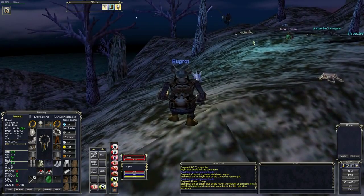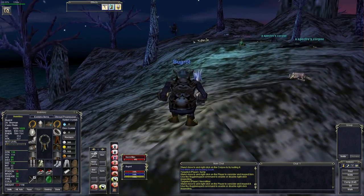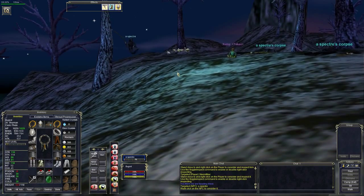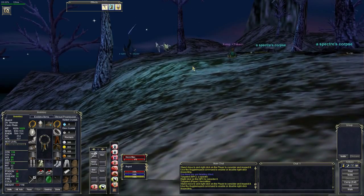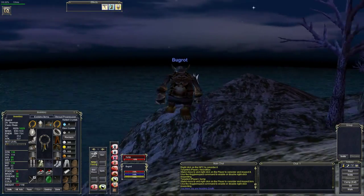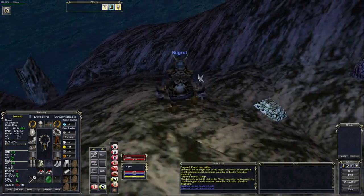Oh, hang on - Zump and Necrophiliac, a couple of guys here clearing out some spectres. I didn't even know there were spectres on this island. Necrophiliac appears to be the necromancer, and Zump is a halfling - I'm going to say he's probably a druid. I don't see any goblins here, let me have a look around.